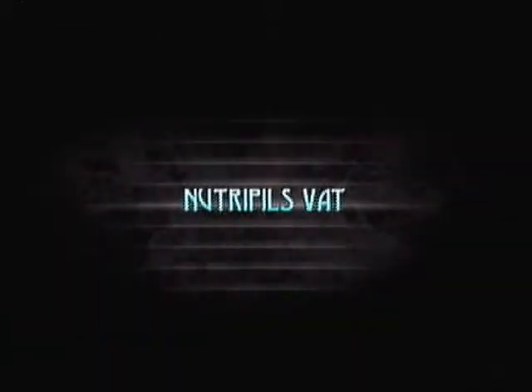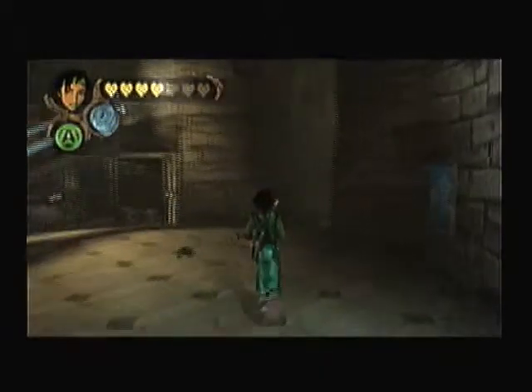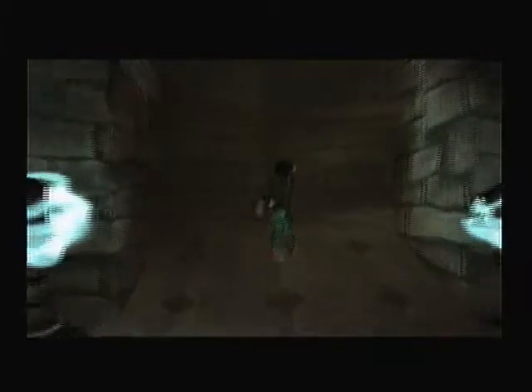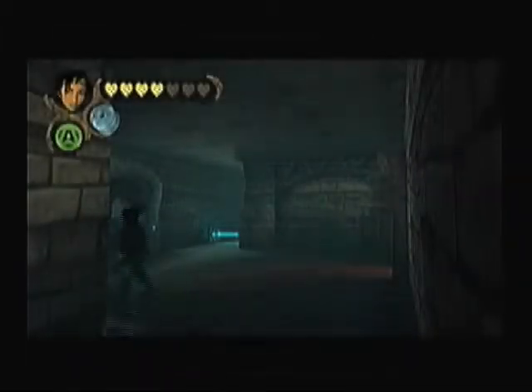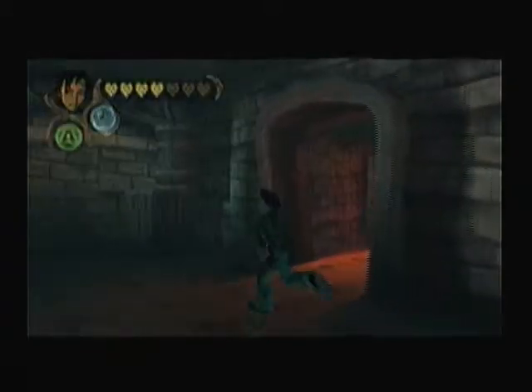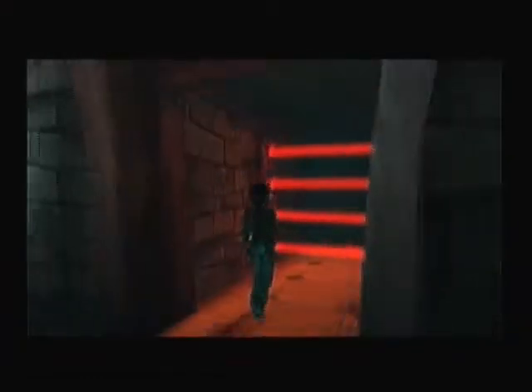So next, we have to keep sneaking around a bit. We took out some more of those security drones and got a file on different Alpha Section equipment and how they work, so we should be able to do things easier.